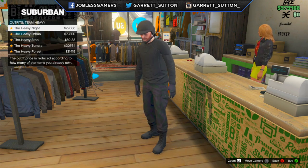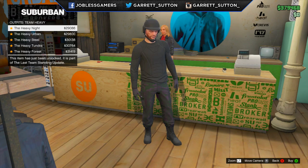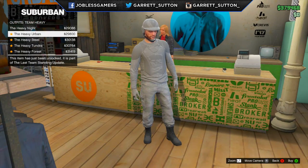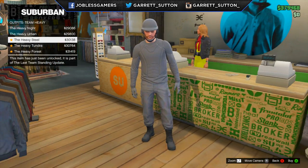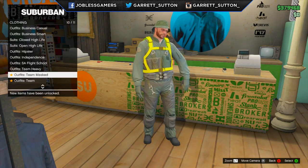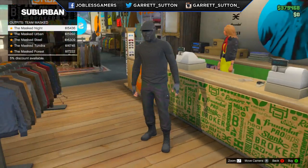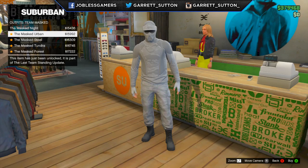First, let's check out the brand new outfit for the team heavy. Oh my god, I look like a straight murderer — gonna rob somebody's house. The Heavy Urban, the Heavy Steel, the Heavy Tundra, and the Heavy Forest. Next up we have the Masked Knight. Wow, that looks really cool — looks like a paintball player.